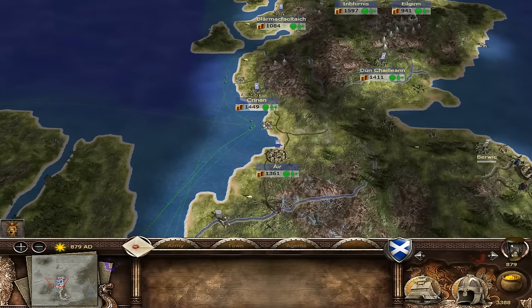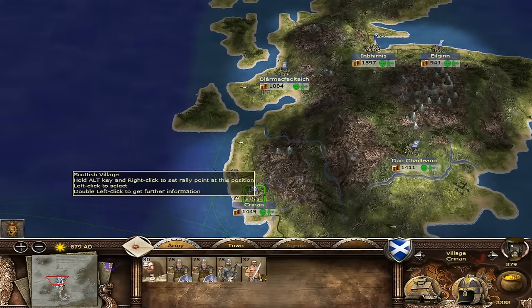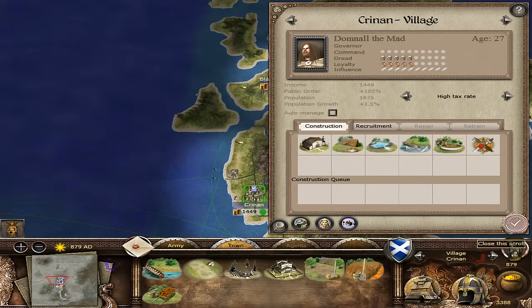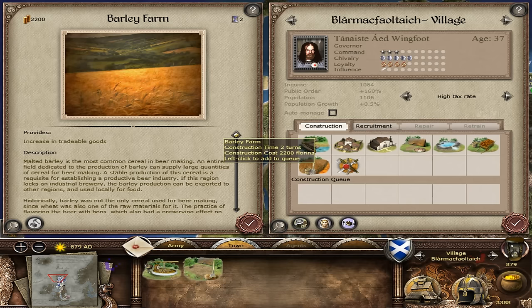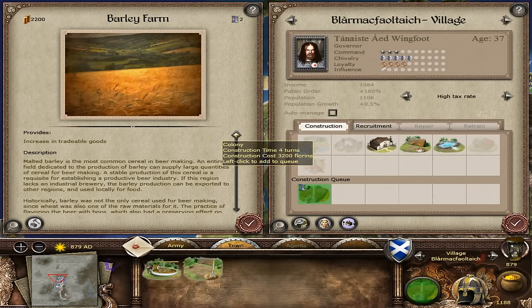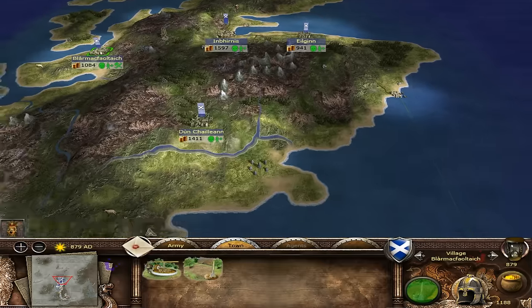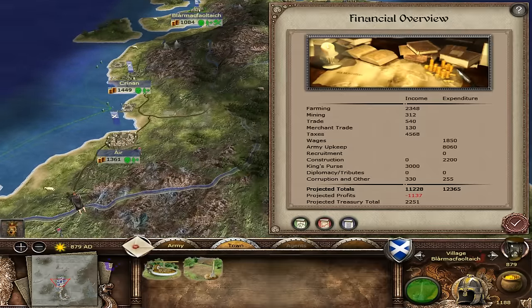Rebels are moving away again. 4,451 - we're actually not doing too bad at all. We need to try and get ourselves a horse mill and fishing grounds. We've got a barley field and I think we'll try and push the farming a bit more - try and get our farming income up. We can rely on the excellent fertile lands of Scotland to boost our farming as much as we can. Farming is probably one of our biggest incomes apart from taxes.